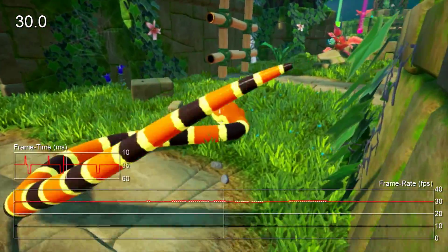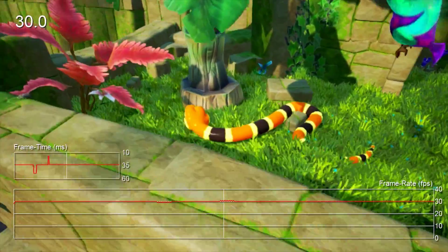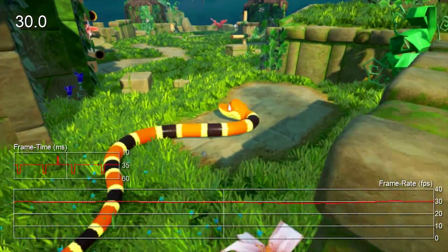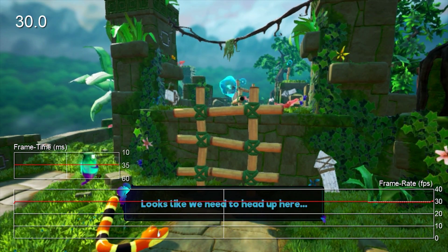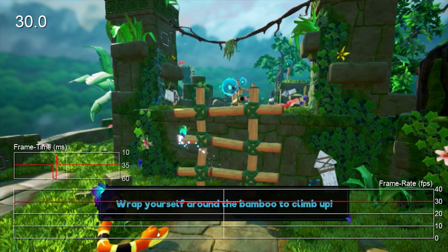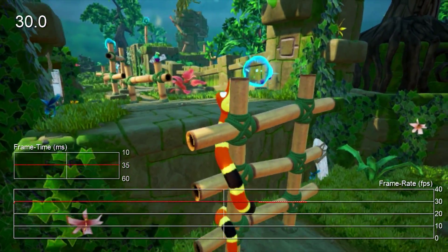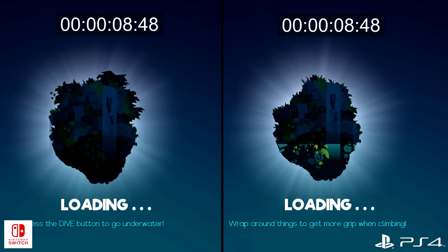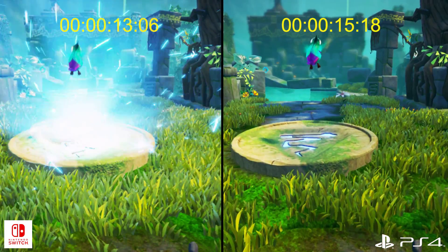Performance in portable mode turns in results rather similar to docked mode overall — the same 30fps target with occasional bouts of bad frame pacing. We did notice a few sections where performance slips a little below the 30fps target, but those drops are generally kept to a minimum. The overall sense is that it runs just a hair slower in portable mode but holds reasonably close to 30fps. If the bad frame pacing is corrected in both modes, it should feel a lot better overall. Loading times are quite good in both instances, and we were surprised to discover it loads a couple of seconds faster on Switch versus PlayStation 4. Thankfully there's no additional loading upon death, so the game maintains its momentum nicely.